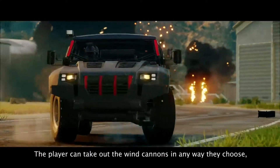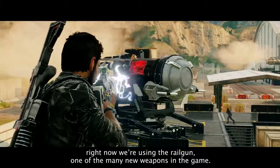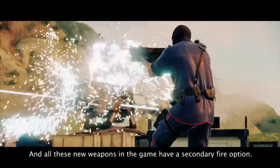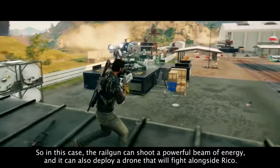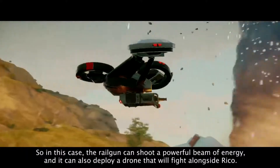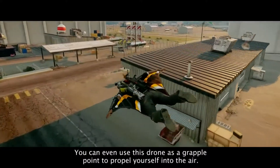The player can take out the wind cannons in any way they choose. Right now we're using the Railgun, one of the many new weapons in the game. All these new weapons have a secondary fire option — so in this case, the Railgun can shoot a powerful beam of energy, and it can also deploy a drone that will fight alongside Rico. You can even use this drone as a grapple point to propel yourself into the air.